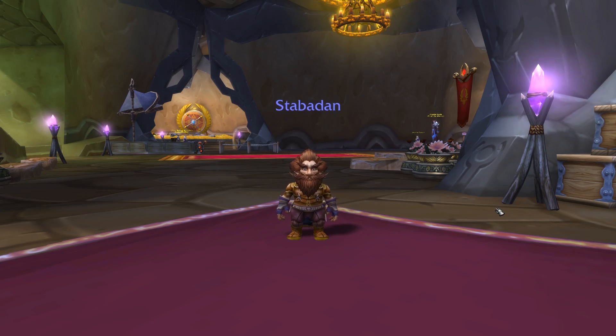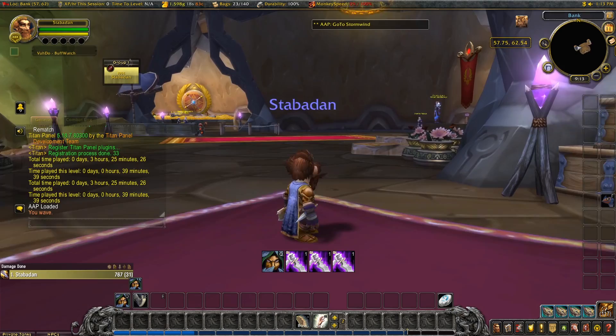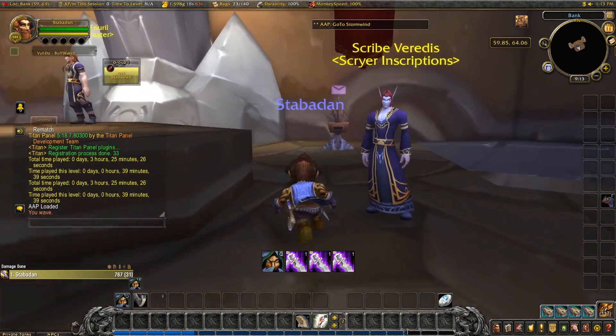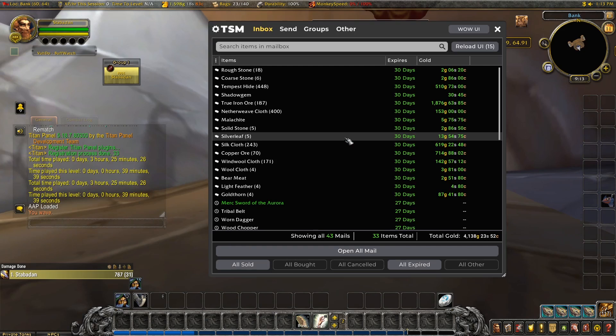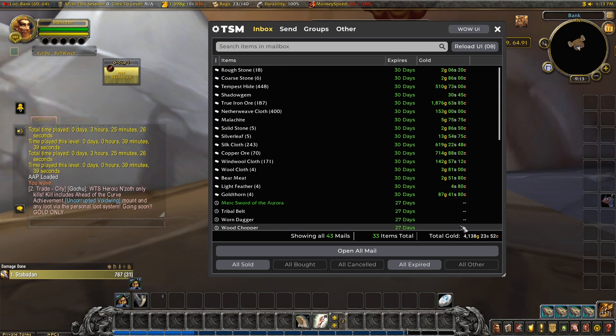We are all settled safely in Shattrath, ready to make use of the auction house. We have just over a thousand gold in our pockets, and some stock of materials ready for when the market is ripe. First, the exciting part - what's in the mailbox today? That's a lot of sales: Tempest Hides, True Iron Ore, some Netherweave, and a few more bits and pieces. Over 4,000 in sales. That's amazing.